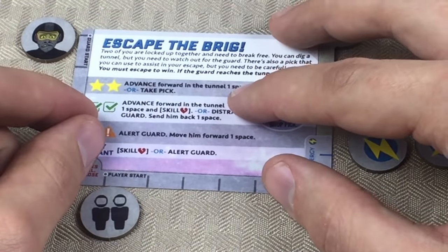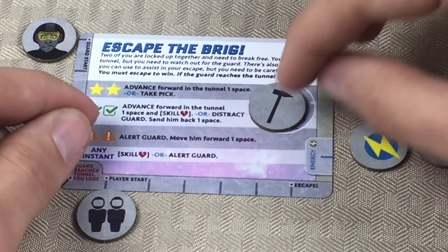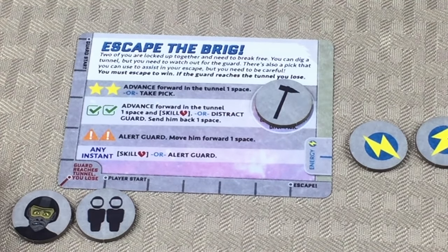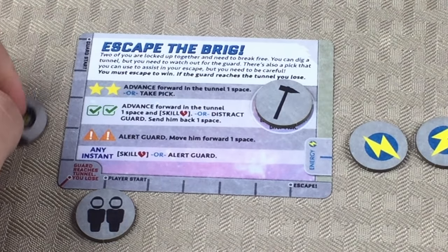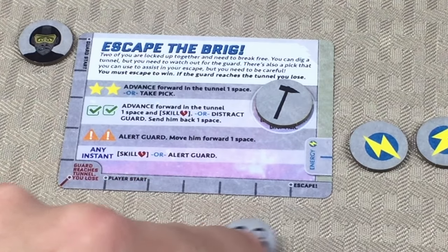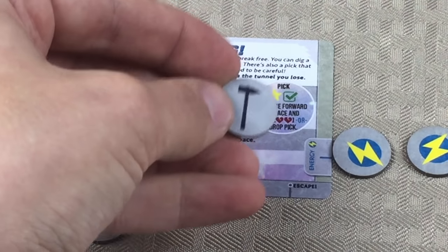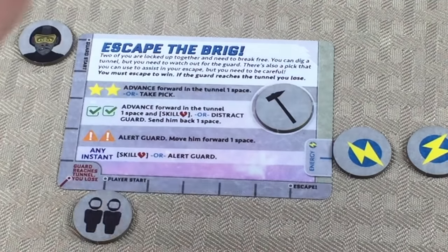If we look at this card, this is our win and loss conditions. We will lose the game if the guard ever manages to reach the tunnel right here. The guard is going to be ticking down these different lines. But we will win the game if we ever manage to escape. We have these two energies to use. And if by chance we can get this pick, that's going to be good news for us — it's going to unlock a combo.